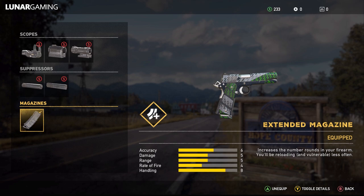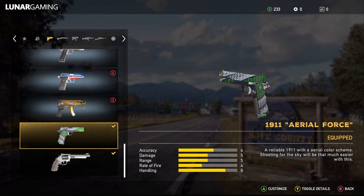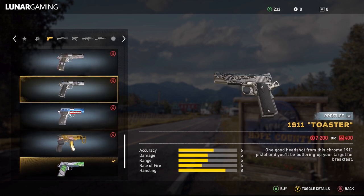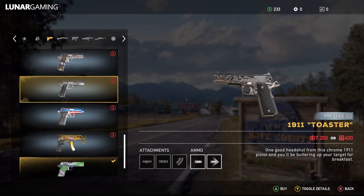For barrel attachments you get two suppressors — they both look different but function the same, stopping your enemies from hearing your gunshots. Finally for the magazine, you only have one choice: the extended mag, which increases your magazine from 8 to 10 rounds.